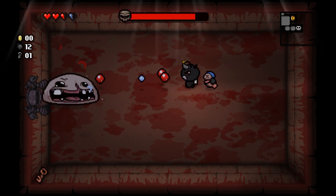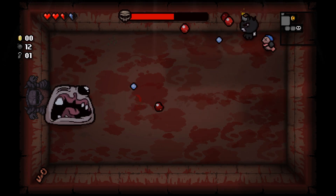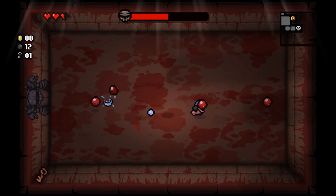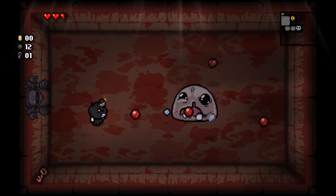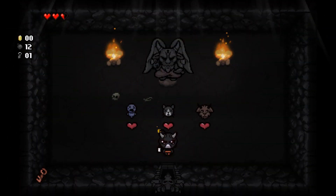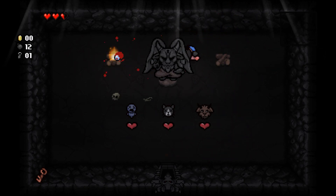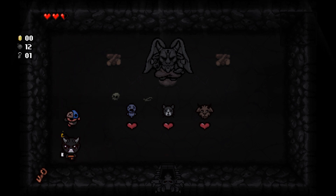Monstro again — an old boss, a little disappointing since I was hoping for something new. This tier is pretty powerful and we're doing reasonably well, though I keep taking stupid damage. Got a spirit heart, which works the same as before — you gain a heart on the next level. The devil rooms have also changed: it's not always just devil items; occasionally you get dark hearts or red chests.